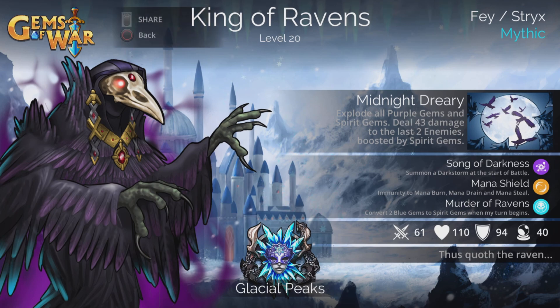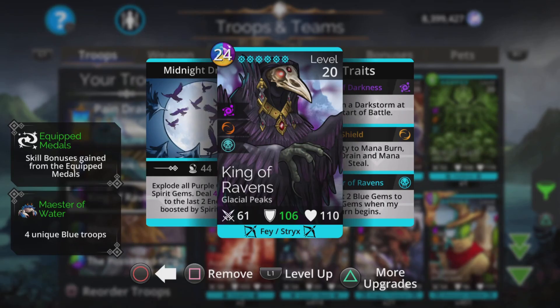Hi, I'm Rob, and in this Gems of War video I'm going to show you my third King of Ravens team. I showed one using all yellow troops a day or two ago, and one using all purple troops a couple of days before that. So all these teams are viable for Guild Wars, and you're going to see this guy a lot in Guild Wars, because it is an absolute beast for just keeping you mana drained and just stopping the teams from casting. Really, really good.